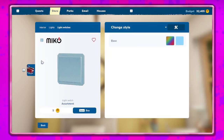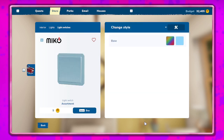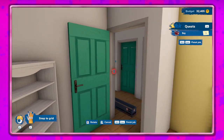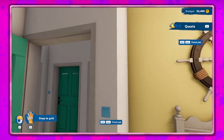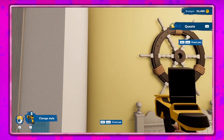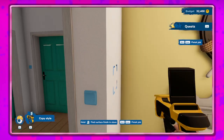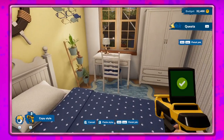Alright, then a light switch — we'll go ahead and change that. I'm just going to buy this and put it right here. Can I take the color — copy that? No, darn it. Hoping I could copy that color under the light switch but I can't.